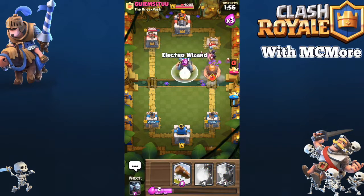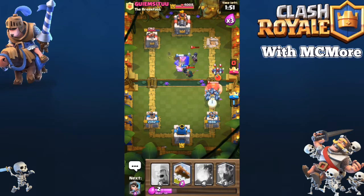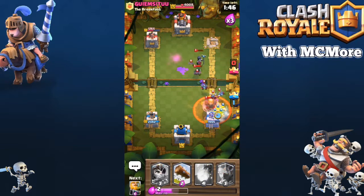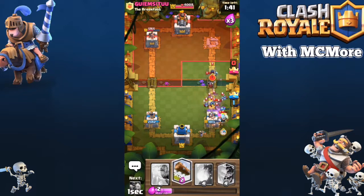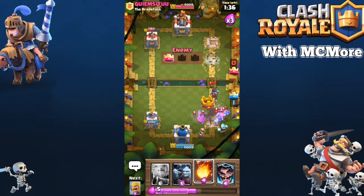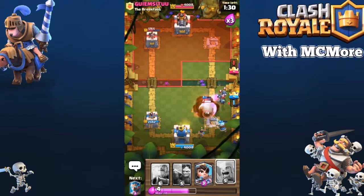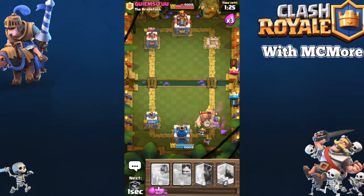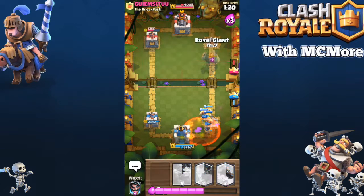Let's get another Royal Giant out here and another Electro Wizard. Let's get Minion Horde over here. Barbs over here. He is doing quite a bit of damage but hopefully it gets better. This is actually not too good — he's going to take our tower very soon. This is a fast battle, super fast paced. So we're going to Fireball both of these Night Witches because they are so annoying right now. Get another Princess out here and then get barbs. Stop that guy from going for the King Tower.